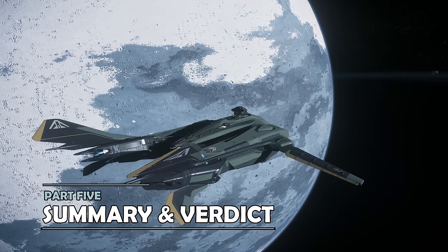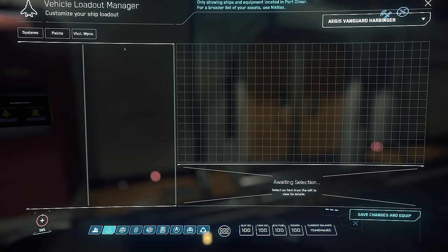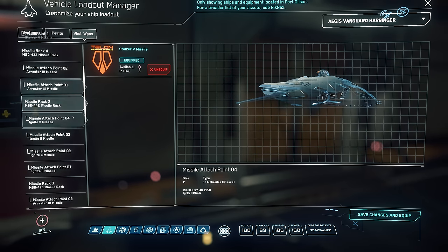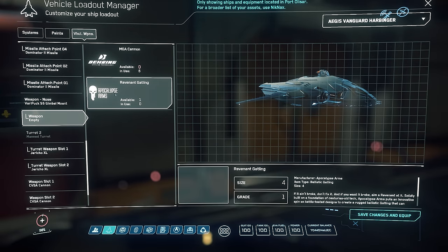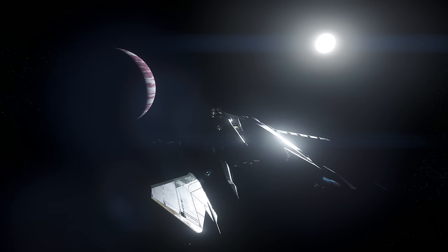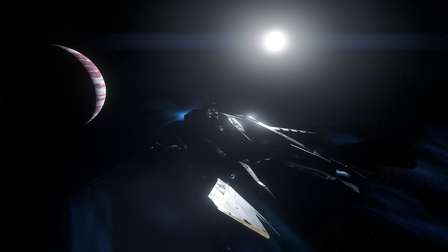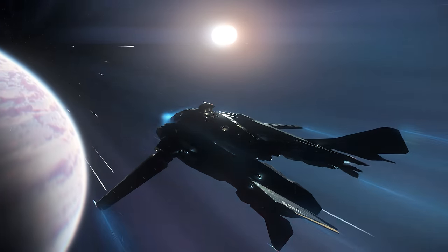By way of loadout changes, I'd suggest only swapping out the weapons to personal preference. Keeping the gimbal on the main gun is advantageous, but perhaps swapping to an energy weapon like a Rhino Repeater might suit longer haul combat runs. Equally, swapping the fixed size 2 weapons to the same — like the GVSR — might be a good bet, and likewise for the gunner armament, potentially for 2 Panther repeaters. Most of the other components come mil-spec as standard, but for somebody min-maxing the ship there may be some further tweaks, although in my opinion not strictly necessary.